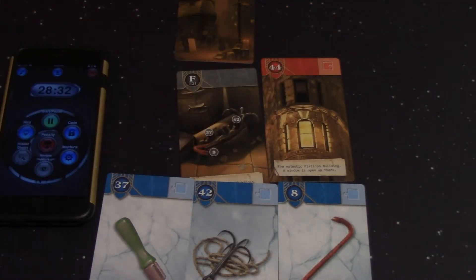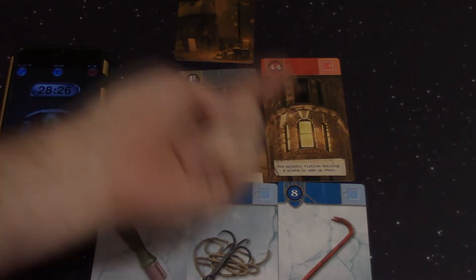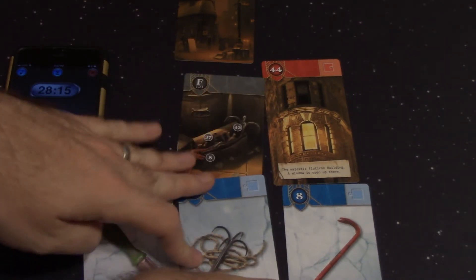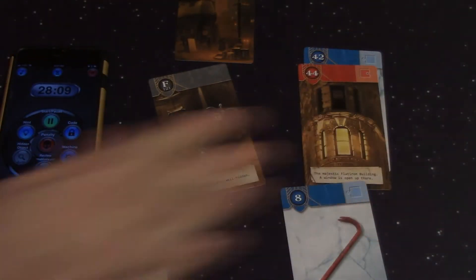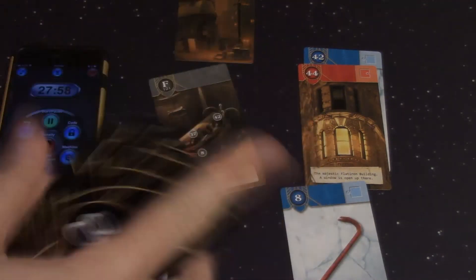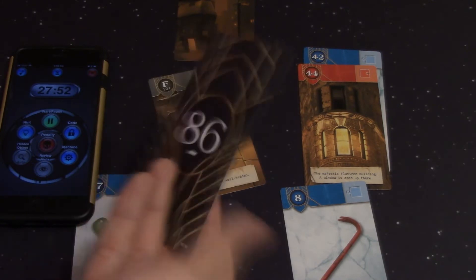Now, we can combine red puzzle pieces and blue puzzle pieces. We could potentially try the crowbar to get the window open, but the window is already open up there, so a crowbar wouldn't do us much good. A lever isn't going to help either — so perhaps a grappling hook. In order to combine these two cards, we add their numbers together: 42 and 44 equals 86. If there's an 86 in the deck we can reveal that card — and there is an 86, so we go ahead and reveal it.